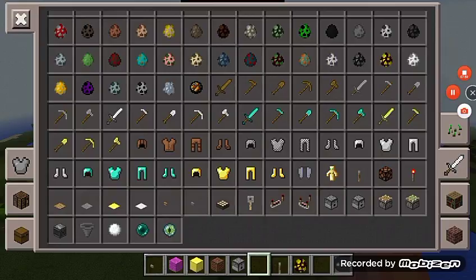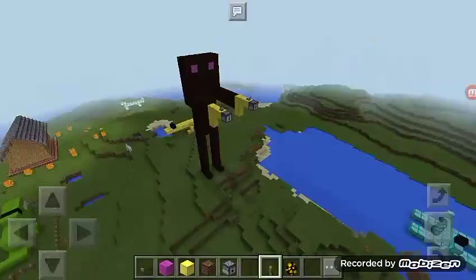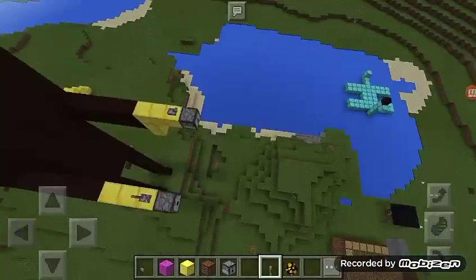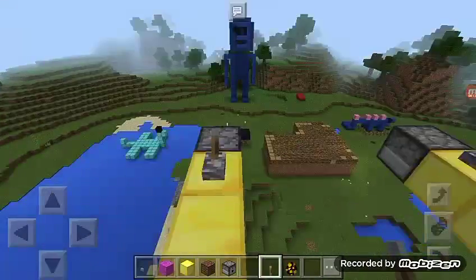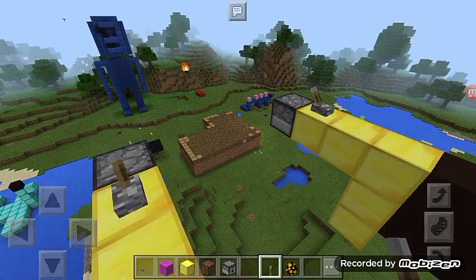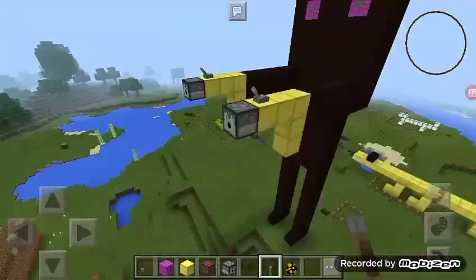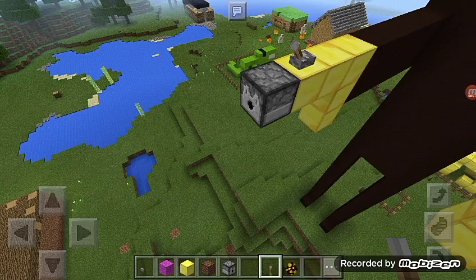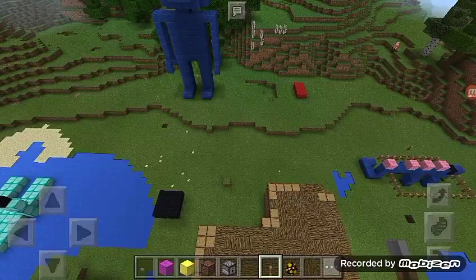We'll be right back — we're gonna build the Creeper too. So we built the Enderman. Now we're gonna just test this thing. Ready, set, go. It almost hit the Power Ranger! Let's see how much it had. Wow. Now we're gonna build a Creeper.